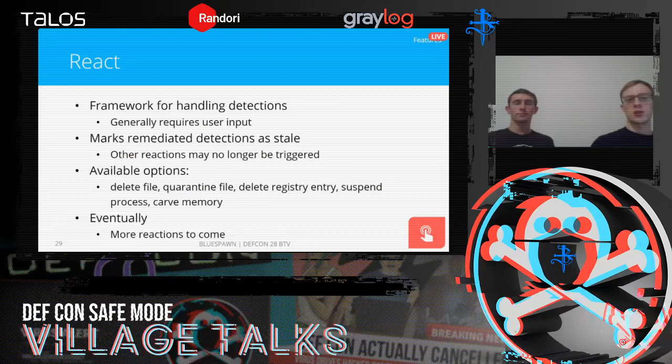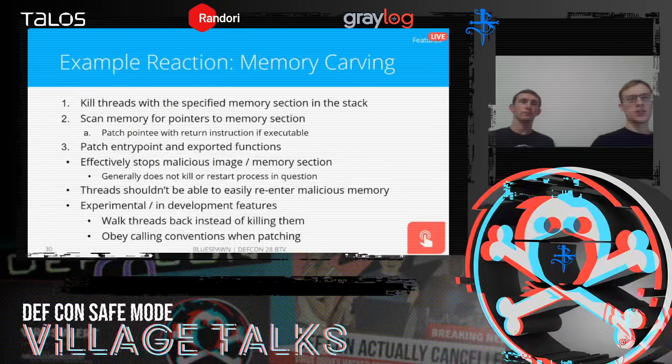There's also a less-defined sixth reaction for special cases — for example, in the WinLogon hunt that compares values against known goods, it wouldn't be good to just delete those values if malicious; they need to be properly restored. To handle this, when a detection is created it can be given a custom remediator that gets precedence over all other reactions. Future reactions might include things like deregistering a service or blocking certain commands.